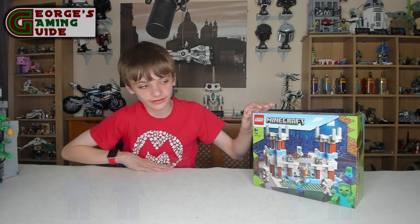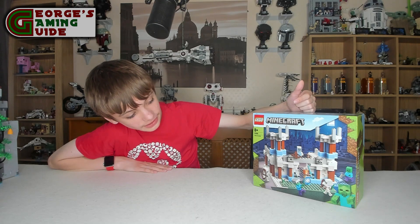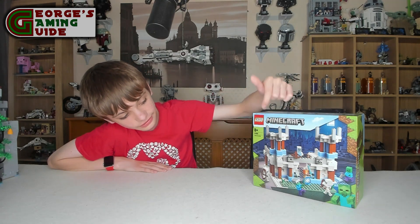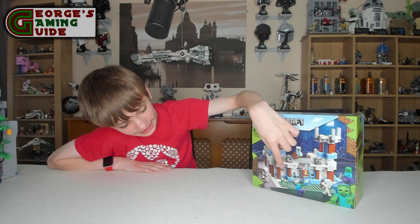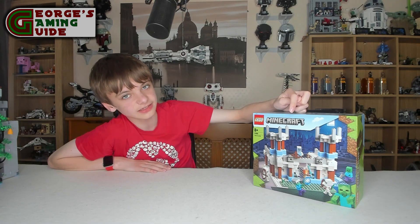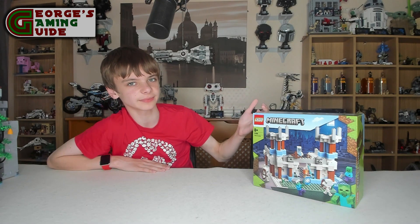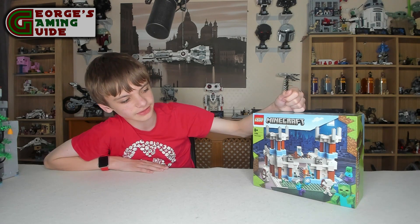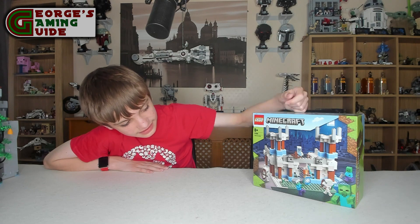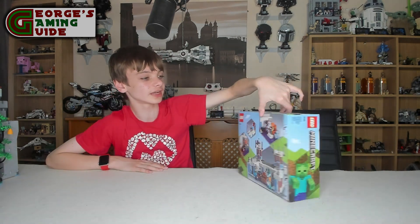If we have a look at the front, it actually looks like the majority of the build is put into this front bit here. I do like what they've done with this sort of gate area. Looks like something shoots out two bits at the front. The yeti does look a bit odd to me — I don't think it's actually something that's in Minecraft, so I don't know why that's there, but it is quite a nice touch. It looks like all the minifigures are attacking the royal warrior.